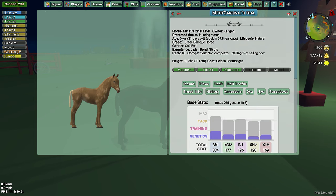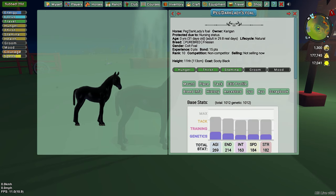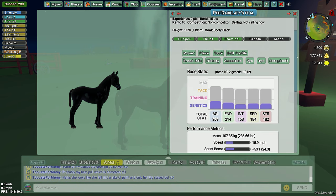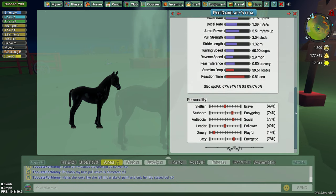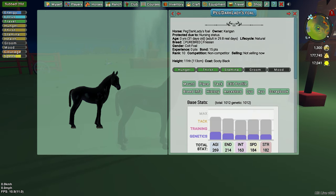So he's probably gonna go. Let's see who's next — Peg's Dark Lady, a sooty black colt. And he's ornery — definitely not keeping him. I'll probably just trade him.